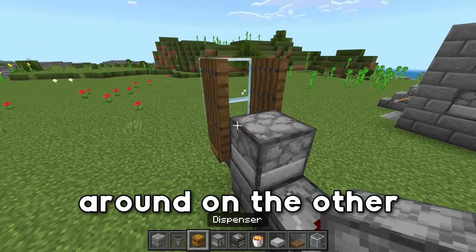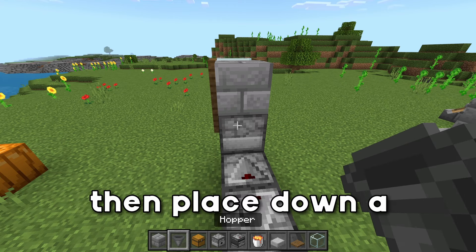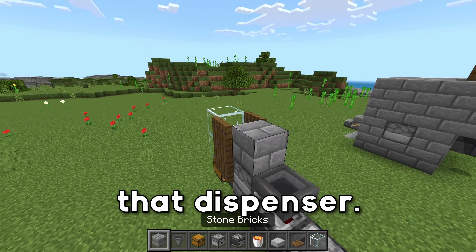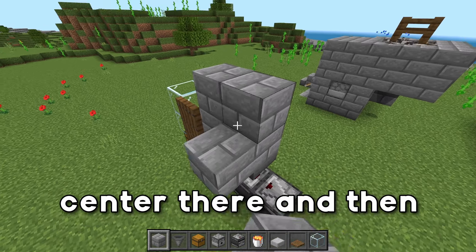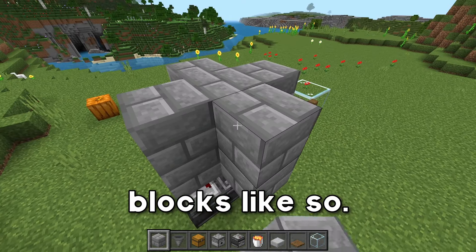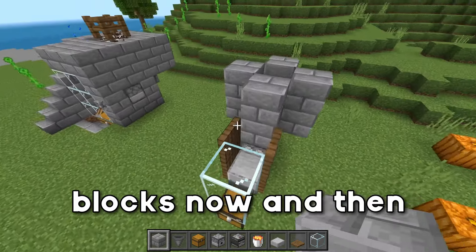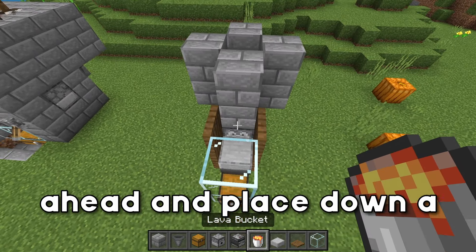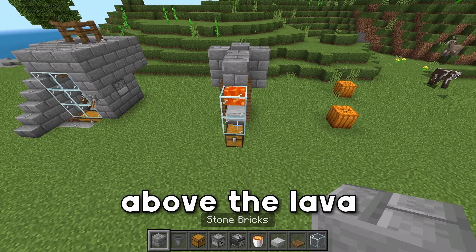We're going to come around on the other side, place down a block on top of the dispenser, and then place down a hopper running into that dispenser. We're going to go ahead and place down two temporary blocks in the center there, and then just surround it in blocks like so. We can go ahead and break our temporary blocks now, and then place down a lava bucket on this block, and then place down a block above the lava just like this.